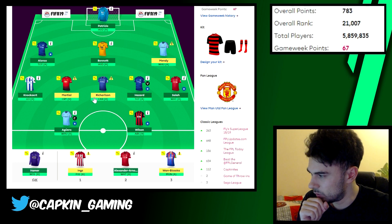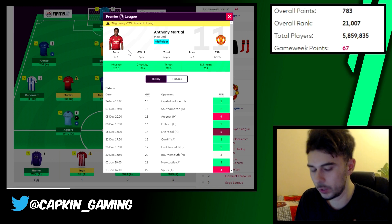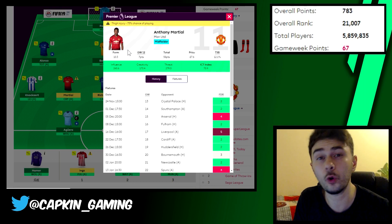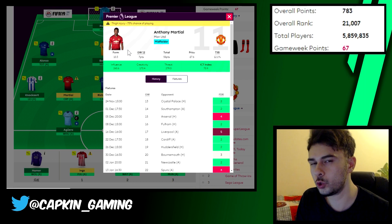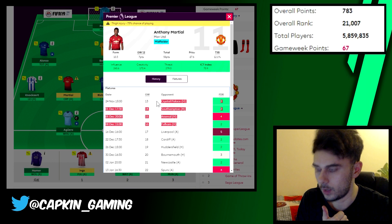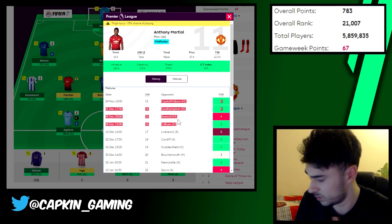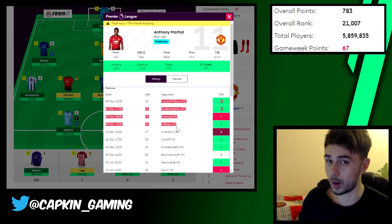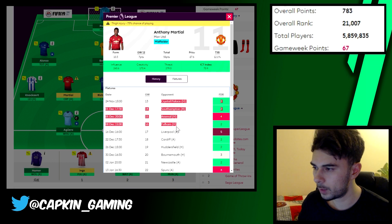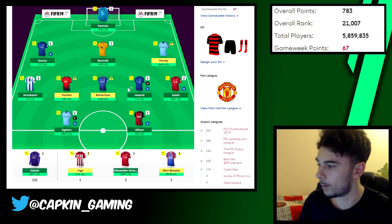There are a lot of injuries, but I want to give you guys a few options. I brought in Martial — he's in form. I didn't really expect him to score against Manchester City, but I wanted one or two Man United players because of their next four fixtures: Crystal Palace at home, Southampton away, Arsenal at home, and Fulham at home. These are amazing fixtures for United to do well and get a lot of goals.